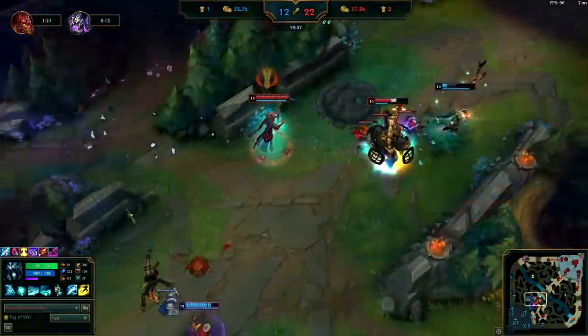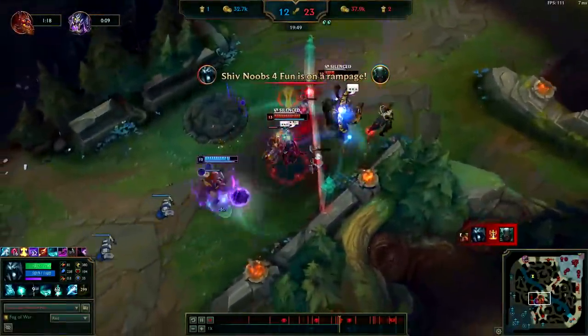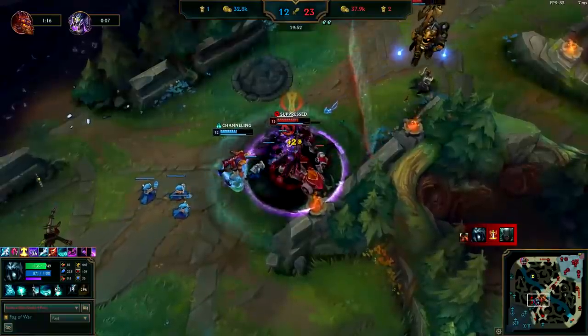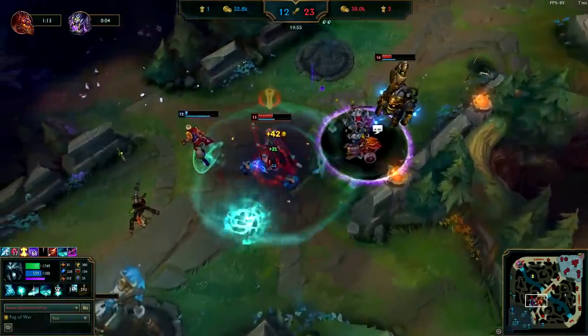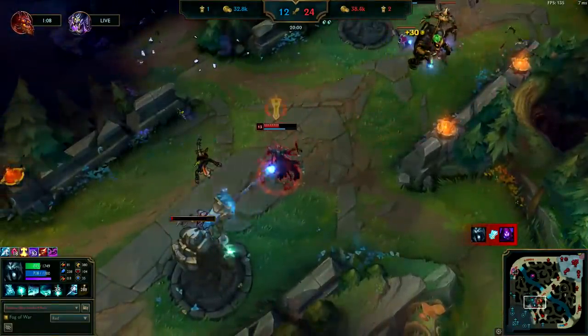Whenever you're dealing with enemies close up and personal, don't forget to flick on your E to do insane damage. Plus your E applies Dark Harvest instantly, so if they're below half health, flick on that E and watch their health get blown up. Even if enemies CC you with a suppression or knock-up, your E will stay on. In this case, Malzahar ulted me and he lost over half his health, which I also healed off of because of Ravenous Hunter — just because I had my E on.